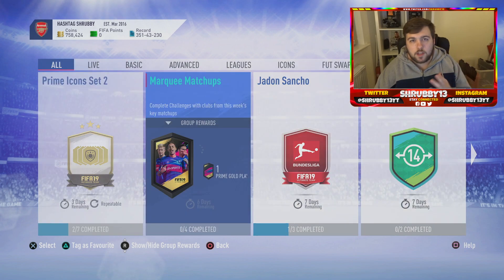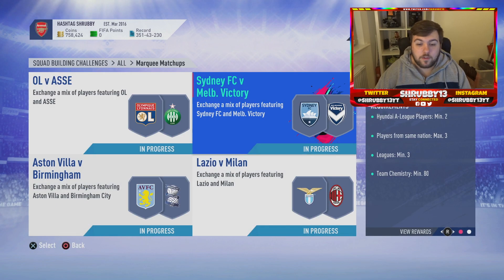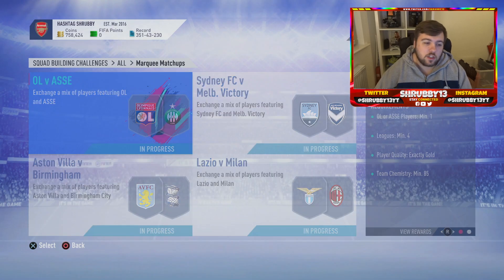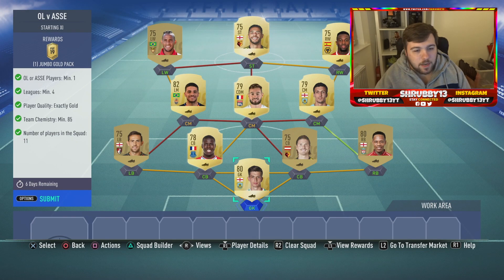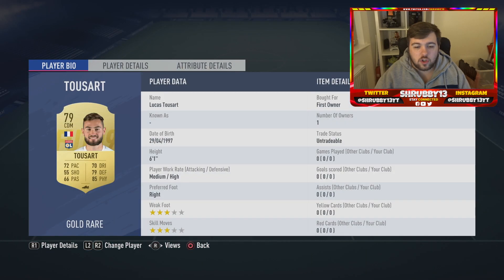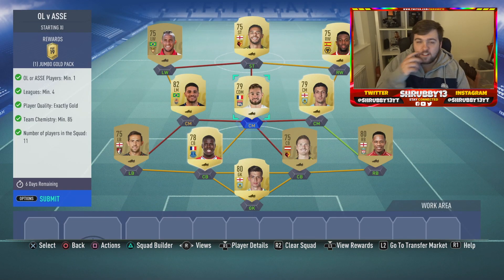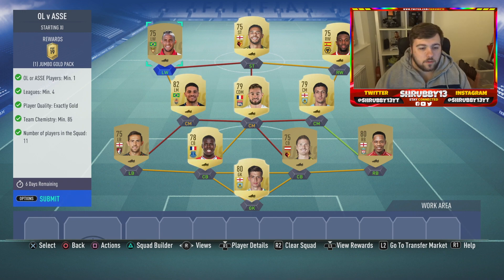For the second video of the day we have Marquee Matchups, and I've already completed it. I don't know if this is the cheapest overall, but it's definitely the cheapest for me. I've managed to do this with pretty much all my untradables because a lot of them require gold teams. We're starting off with Olympique Lyon and ASSE players - you need one of them. I've literally got Tossart who is sat in the middle - he's untradable, so for me that is a free player.